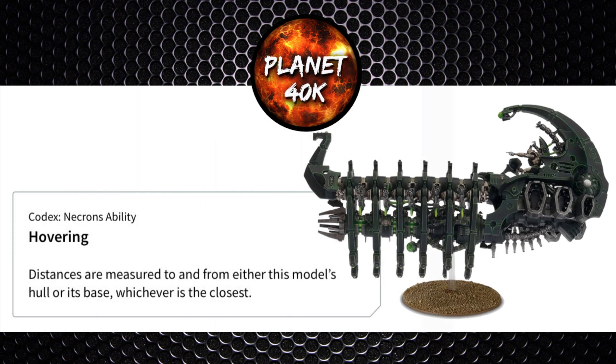It's got Hovering, which isn't really an ability, more just for game technicalities. You can measure from either the base or the hull, whichever is closer. The reason they've added this in is because you can use it to your advantage slightly by pivoting the model without actually moving it. And as the arc is quite long, you'll gain a lot of range from it when firing.